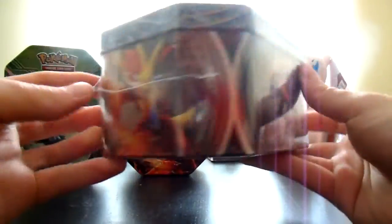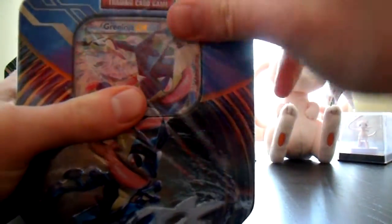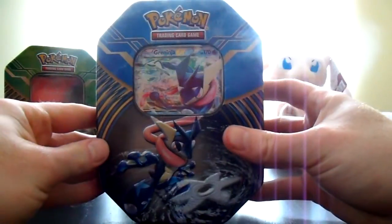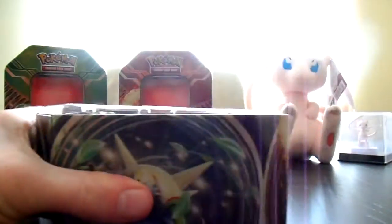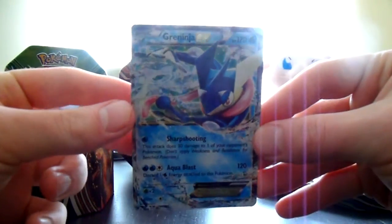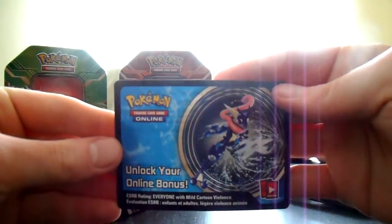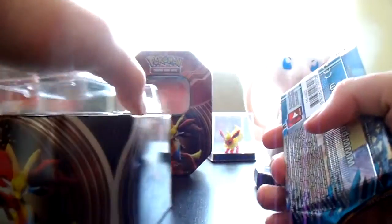Hey, what's up guys, welcome back! This time we've got a Greninja tin — a lot of people's favorites of the Kalos starters. I love these tins, they're probably my favorite kind of special alternate packaging product that the TCG puts out, other than booster boxes. Very cool Greninja styled tin, and we've got the Greninja EX card, a code card, and four packs.